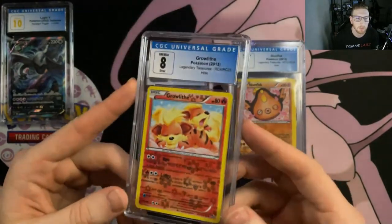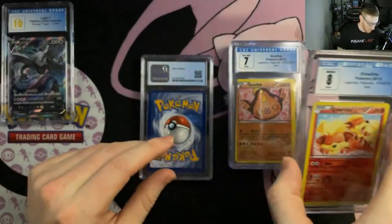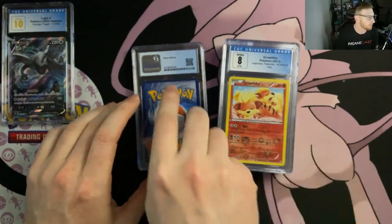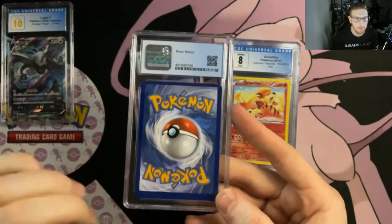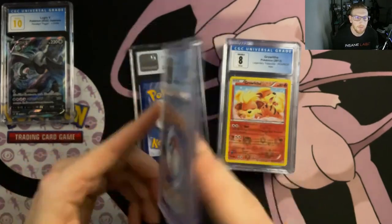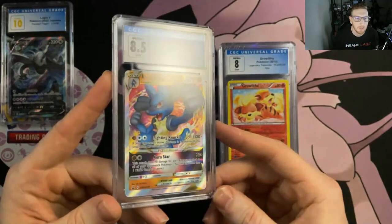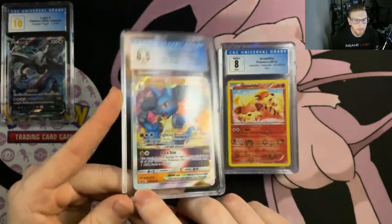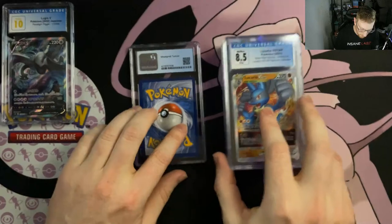Here's another minor miscut — that white stuff on the card is just from the packaging, not on the actual card. I got an 8.5 on this one, the minor miscut black star promo Lucario V-Star from the Lucario V-Star Premium Collection. There is a black dot down here partially, so 8.5 on that one. If anyone knows any Lugia miscut fans, let me know.